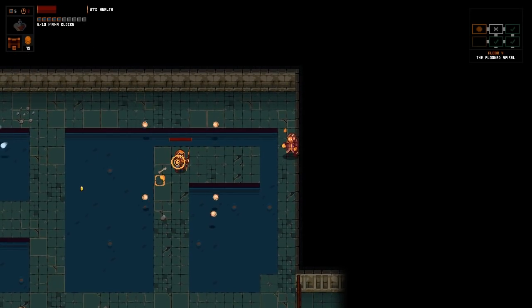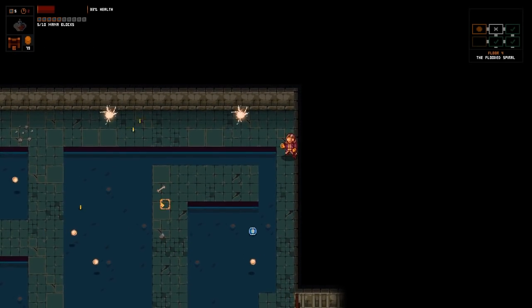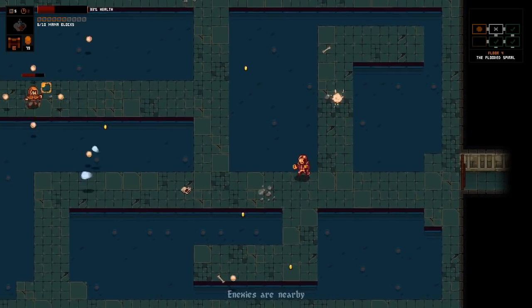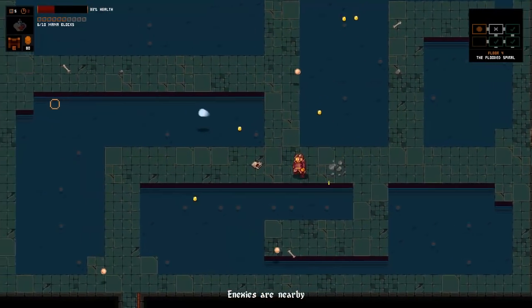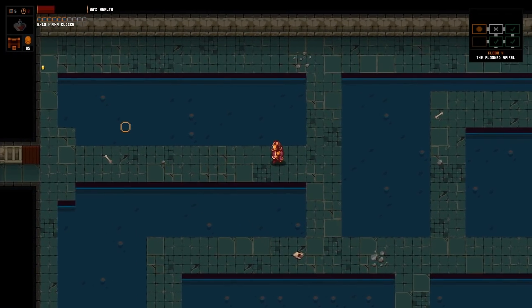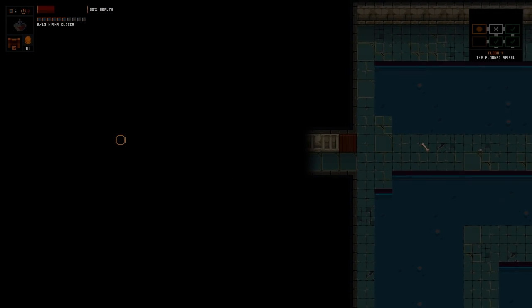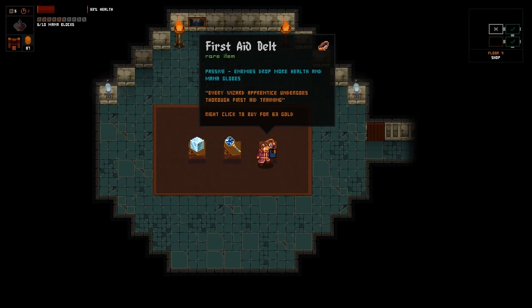Homing splinter shot to take out enemies is super helpful. Being on fire sucks. I got to remember - I can't dodge projectiles in the way that I can in Binding of Isaac. Got to keep that in mind.